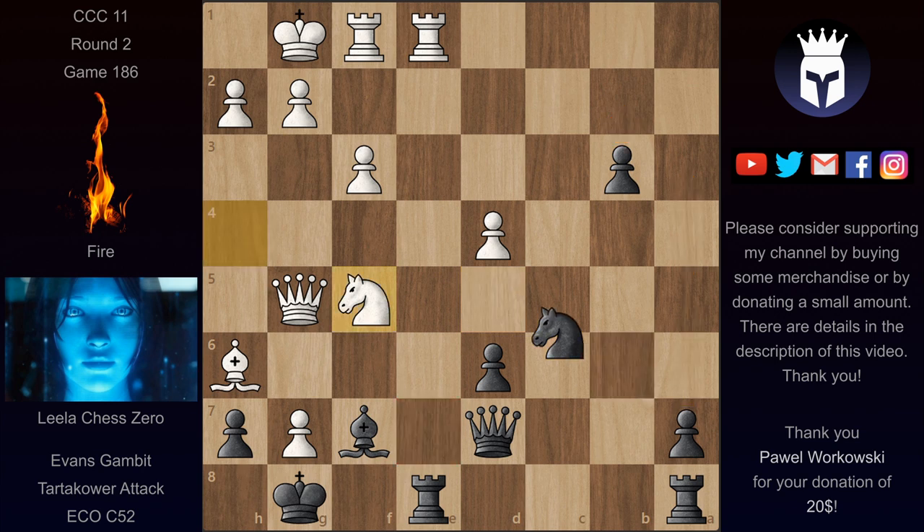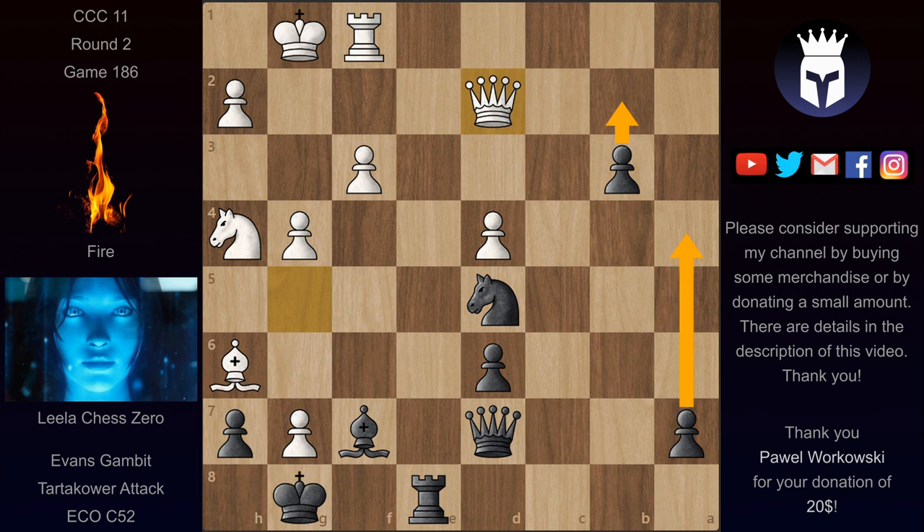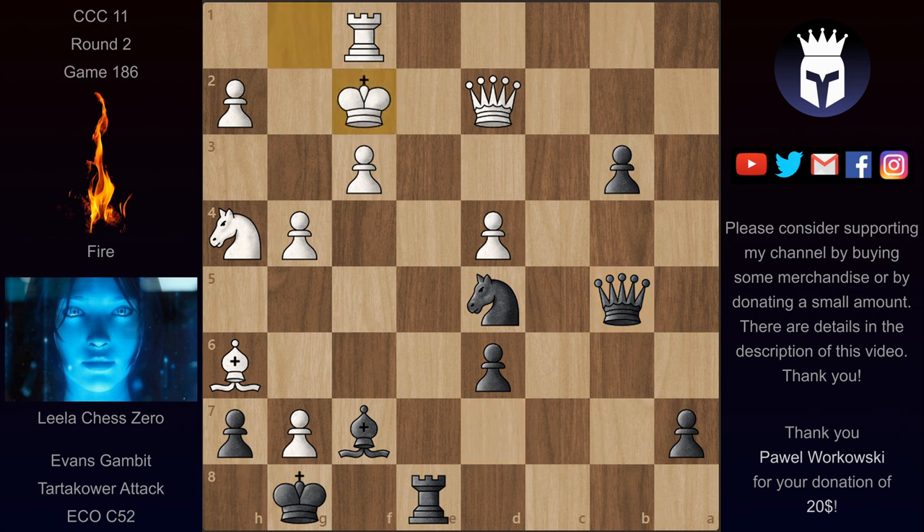Instead of Nf5, Fire played g4, and now Nd5 still defends. Rook takes on e8, rook takes on e8. Since there's nothing immediate for white and these pawns are dangerous, the queen went back to defend the b2 square. This is where Lila's advantage becomes obvious — if white doesn't have an attack, it's hard to deal with these pawns. We have Qb5, Kf2, and now after Rb8 this pawn is really threatening to go in. Fire played Qb2 to stop the pawn. At this point they both evaluated this at minus 2.